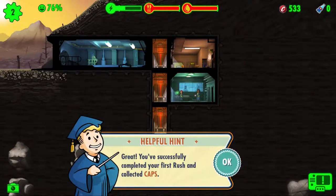You successfully completed your first rush and collected caps. The build icon isn't there — we'll ignore that. You need a diner to produce food, so build a diner here.